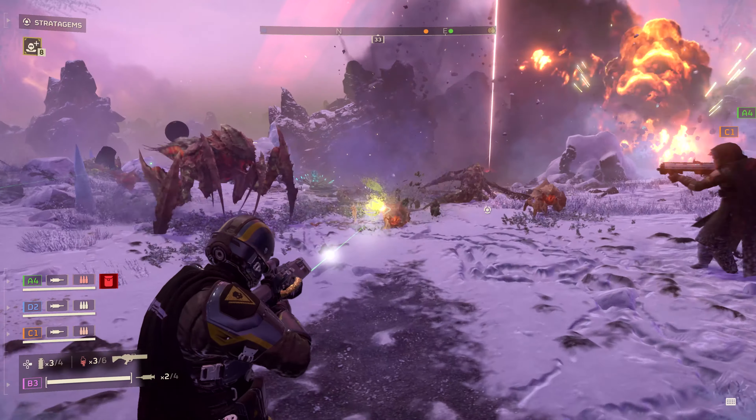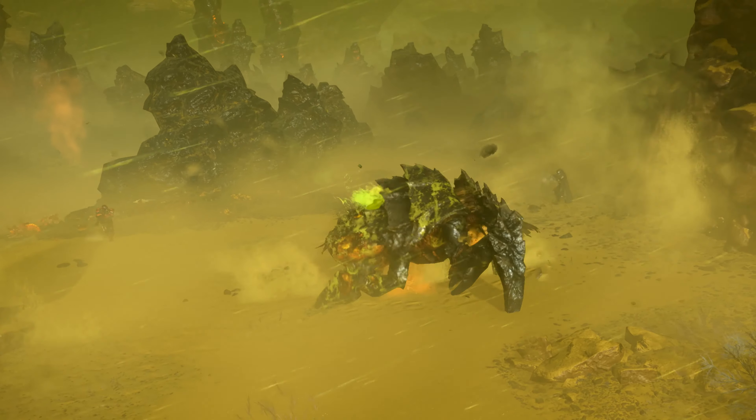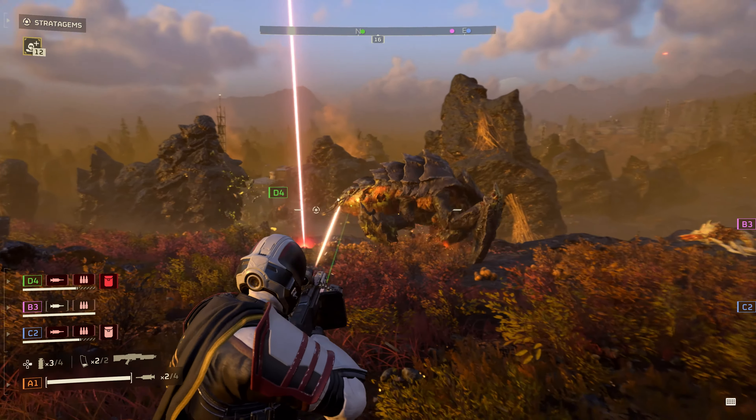But if you're blowing up a bug hive, make sure to bring orbital barrages or other highly explosive stratagems. The armor system that we've developed in the game is inspired by real firearms fired against armored targets. This means that a shot at a shallow angle will get deflected and not penetrate the intended target.